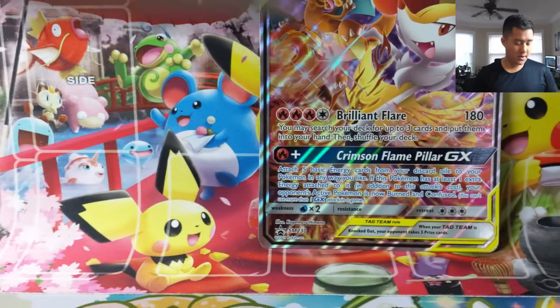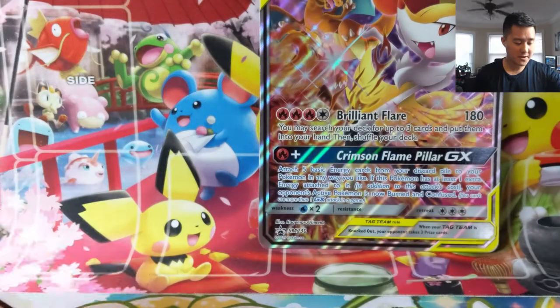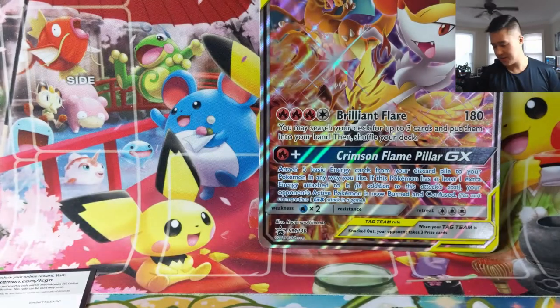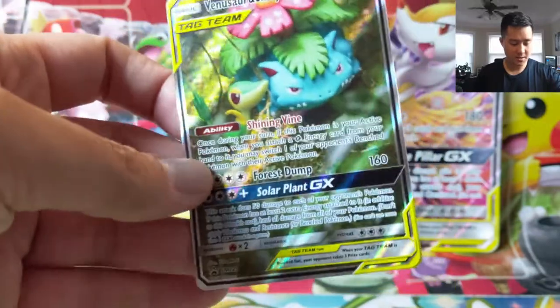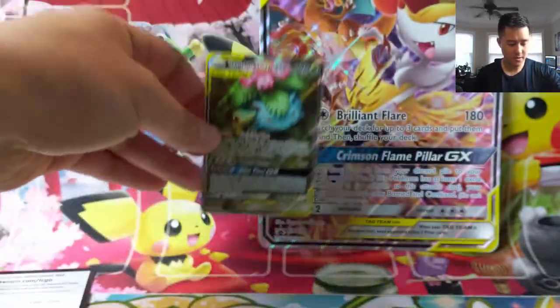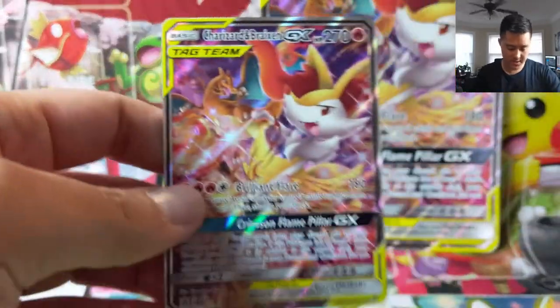We got everything opened and here is a code card for the Tag Team Generations — we can give that one out. We just need the Giratina Garchomp one. The Clay Art. Shoutouts to Hernan who is a big fan of those.